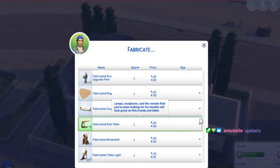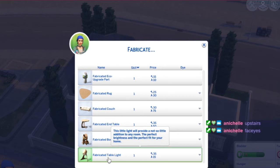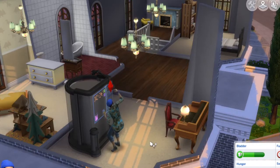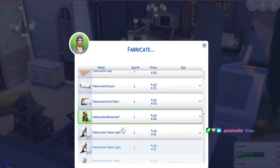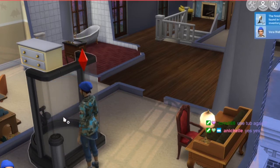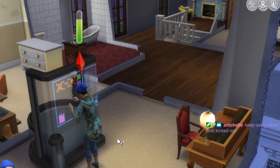What can I make on the fabricator? Eco upgrade part — that's new. A fabricated couch, an end table, a bookshelf — a bookshelf could be handy. Or a table light — we can have a light! My place is so dark. I'm going to use her fabricator and do my own fabricating. I failed — it gave me my junk back. Let's try again. Yes! I made a lamp! Can I also make a bookshelf — I want a blue one. This is helping her skill even if she may never invite me back.